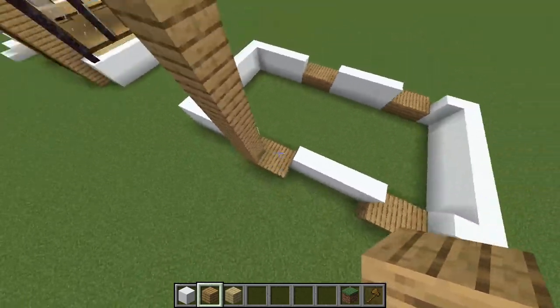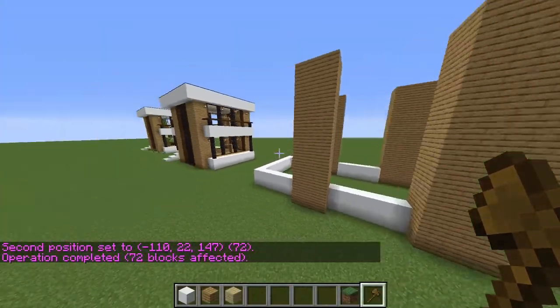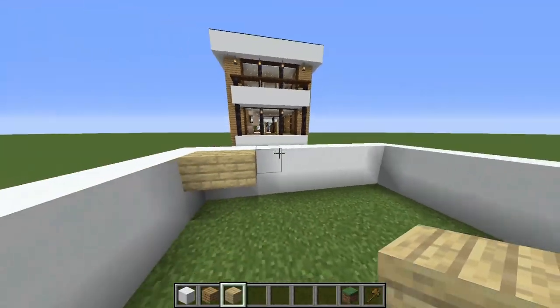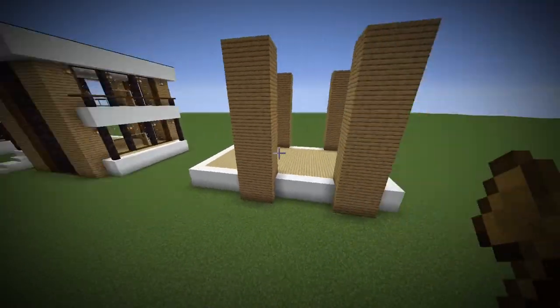Then we're gonna take up all of these wood shapes to the 11 blocks right here. Now that we have that done, we can do the floor of the house. For that, we're gonna take the birch planks and we're gonna fill all of this up. I'm gonna do it really fast — and that was really fast.